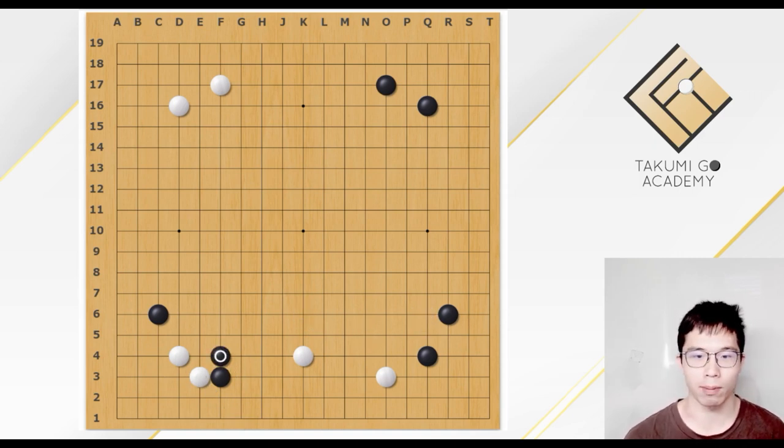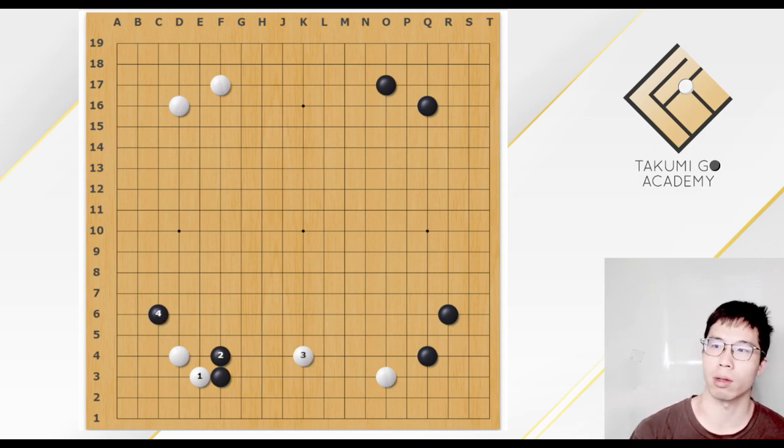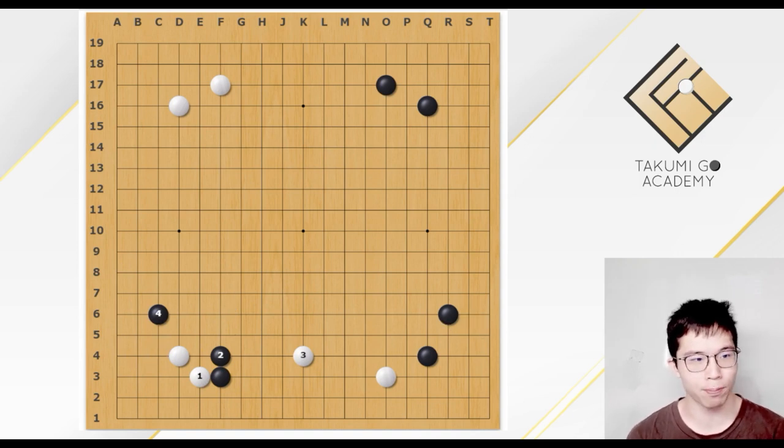And then this became the same thing: after the kick, the extend, White played the pincer, and Black played the double approach. This is the same thing. So this variation would actually be common.